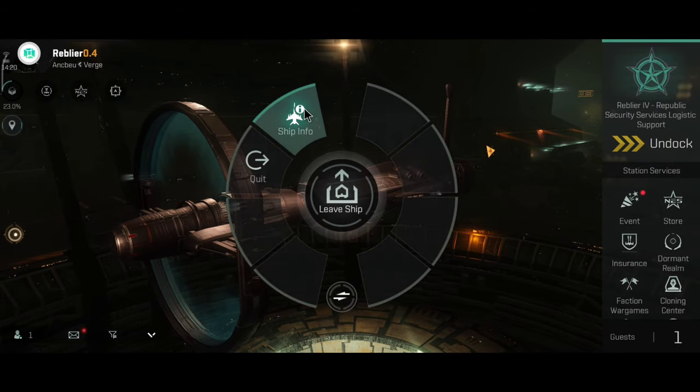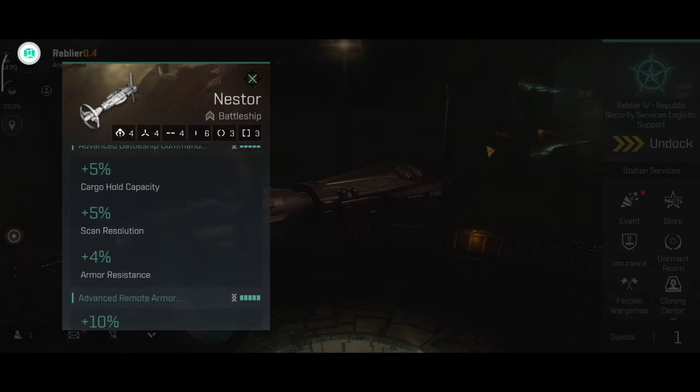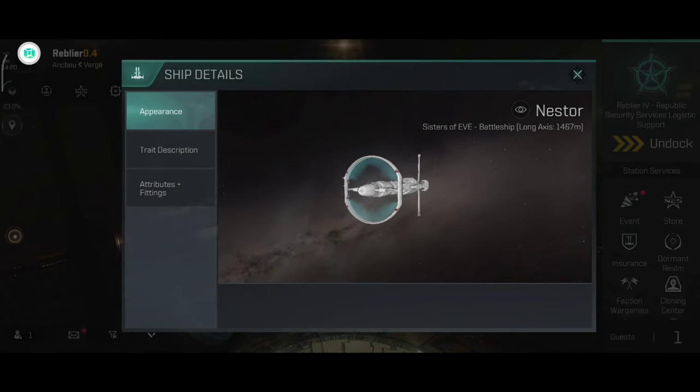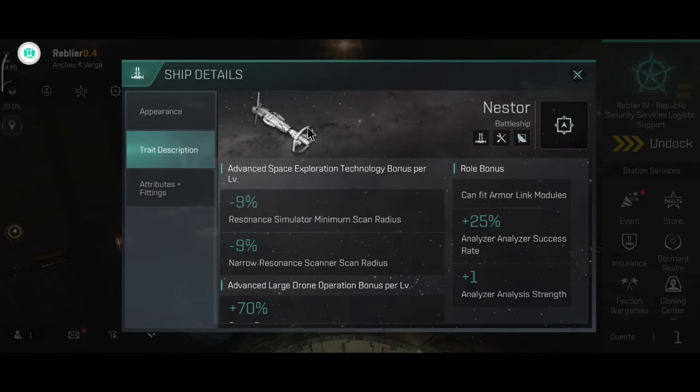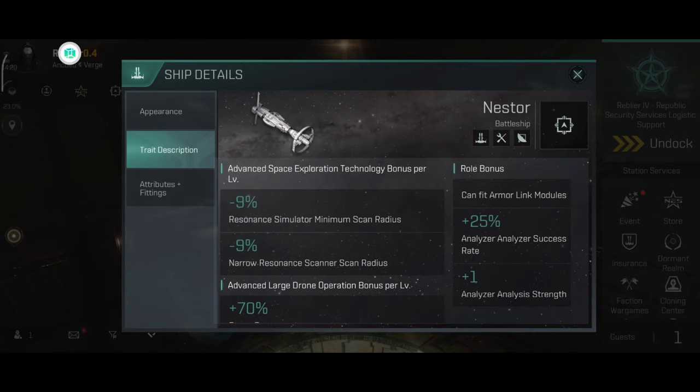Let's take a look at the ship trait description — there are a lot of new things added to the list. Now the role bonus: the ship can now fit armor link modules, which is a very nice thing. It can be a logi now, and it also can be a guardian. Plus 55% analyzer success rate and plus 1 analyzer strength — these are the classic Sisters of Eve role bonuses, except the armor link. That one is new.